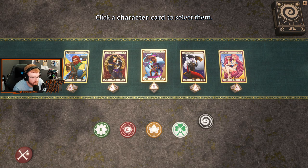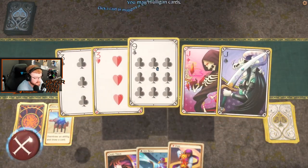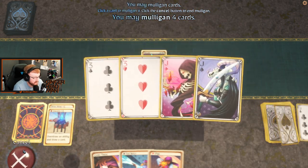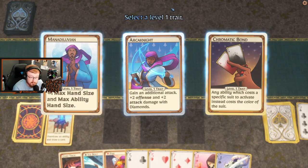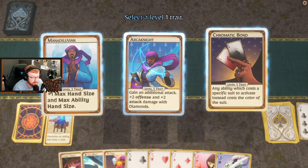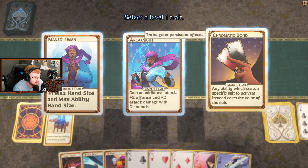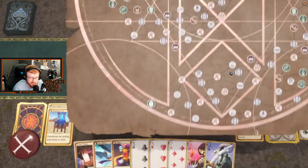I'm going to go ahead and go with the Mage. And we're going to go through this now. We'll keep that — that's a good hand to start off with. And then we get a level 1 trait. Any abilities which cost a specific suit, we will take that.